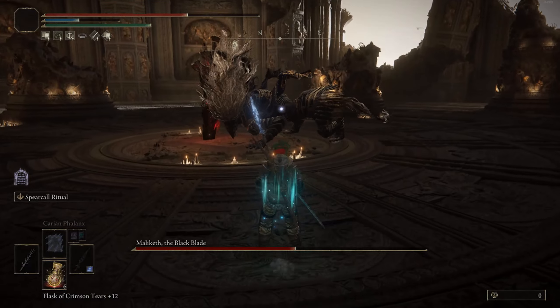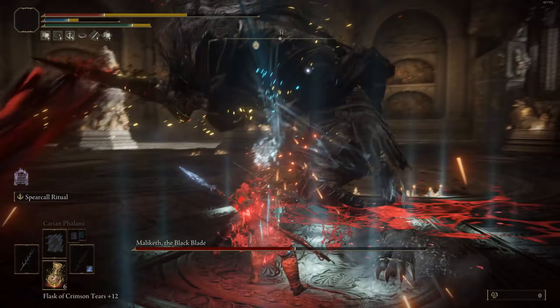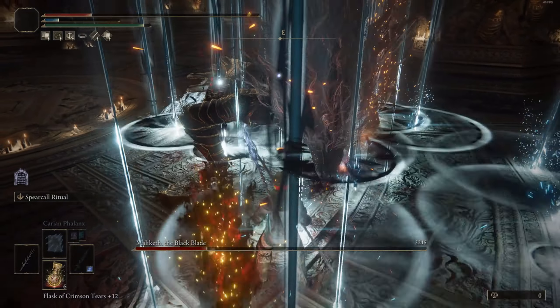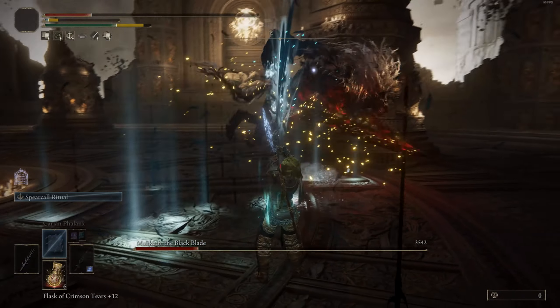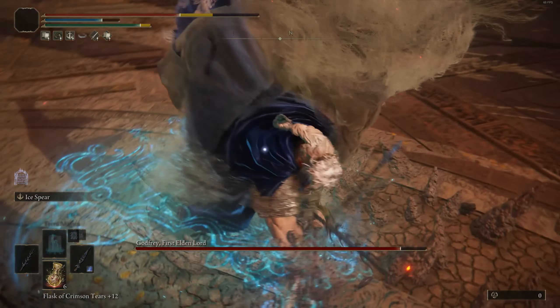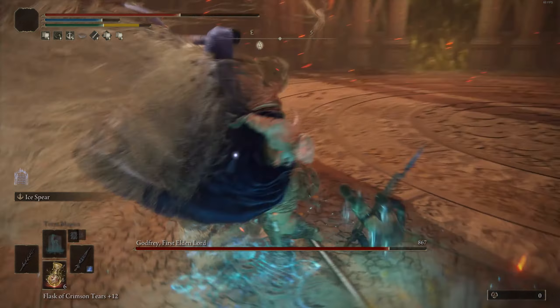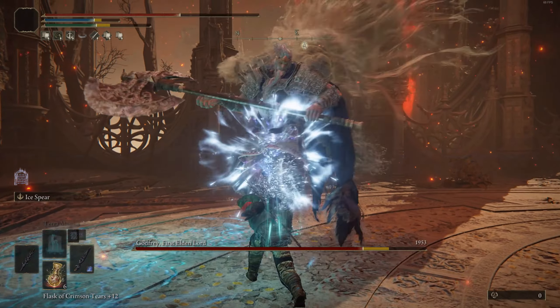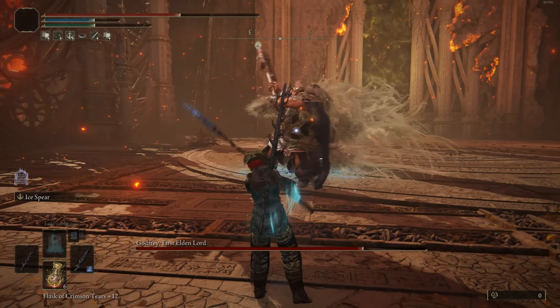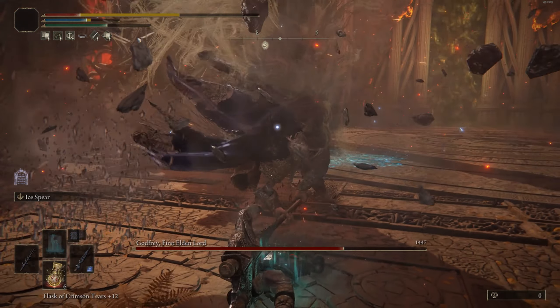In my off-hand I'm using the Death Ritual Spear, which has better dexterity scaling than intelligence scaling — hence the 27 dexterity so it deals respectable damage. Its Ash of War, Spearcall Ritual, does scale off intelligence and is very powerful at melting bosses. It rains spears down from the sky and against larger bosses it melts them very quickly. Having two spears is always better than one because the moveset is one of the best in the game.